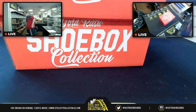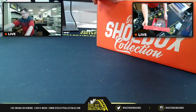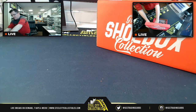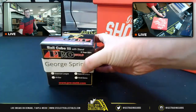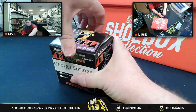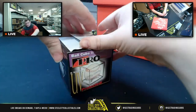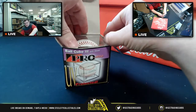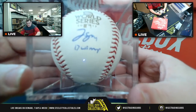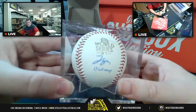You can get an overhead shot of the box in the top right. First up is a baseball signed by George Springer — let's take a look. It is from the 2017 World Series. There you go — 2017 World Series MVP official World Series baseball, George Springer.